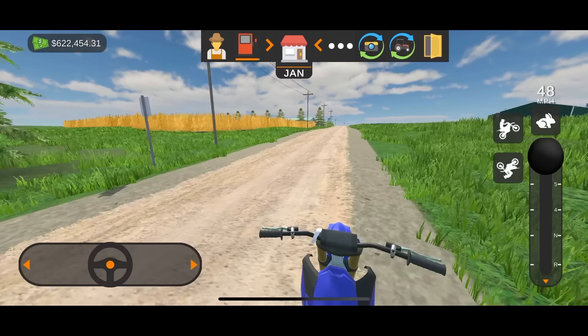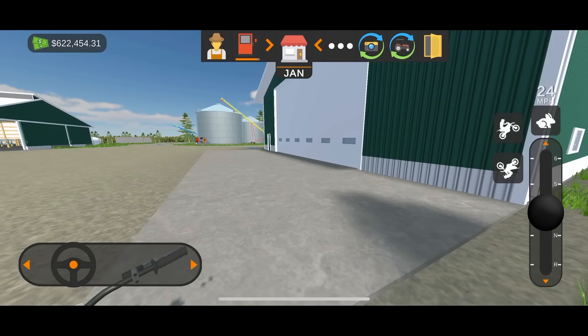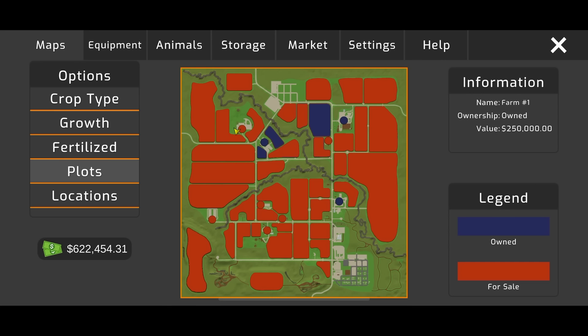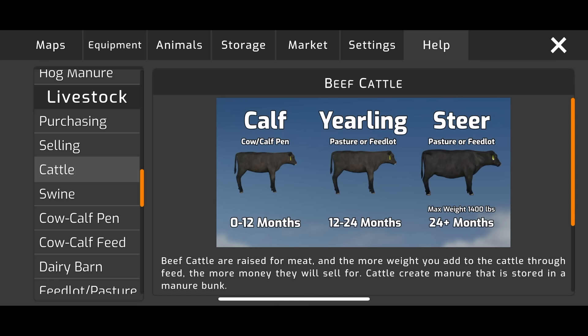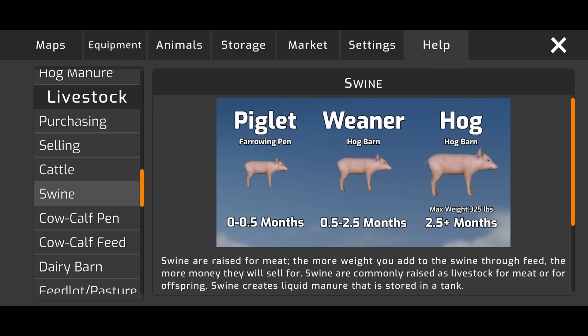Over here is the hog farm that we were just harvesting on my other save. And then this is the dairy farm. Dairy is a pretty cool option. The biggest thing if you're having trouble — because this is pretty complex — if you're on cattle and trying to figure out how cattle work, go to the help menu and click on cattle. You can see the different stages they go through. Just like swine: you get your piglet, then wiener, then hog and it's ready to go.